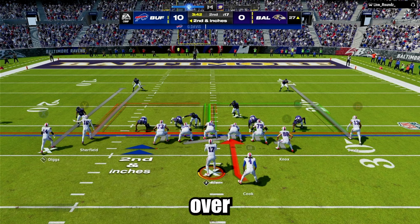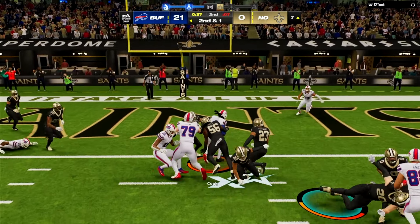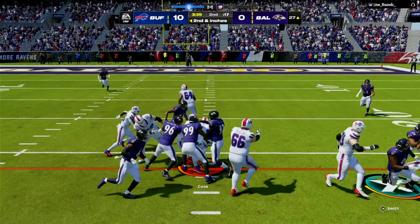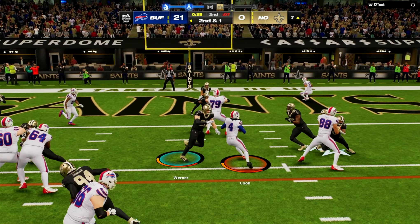The last play we're going to go over is O-1 Track. Mixing in this play when you need short yards or even near the goal line is a great idea. The key here is to be patient by not holding in the right trigger, to let your blocks develop. If the blocks do what they're supposed to do, you should have wide open gaps down the middle. Then once you get past the first level, you can accelerate through the linebackers and the defensive backs. That is part one of the offensive scheme in the Chiefs playbook. Make sure to like the video and subscribe because part two is coming out very soon.